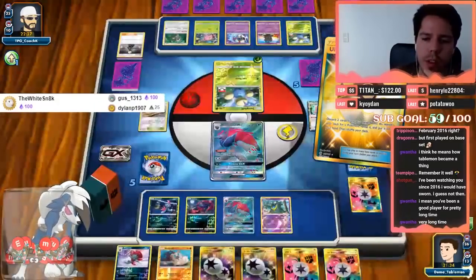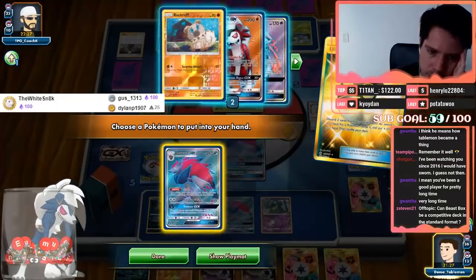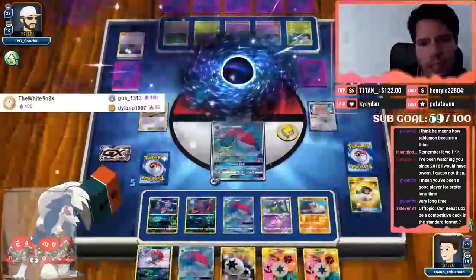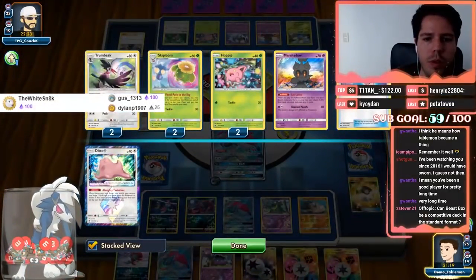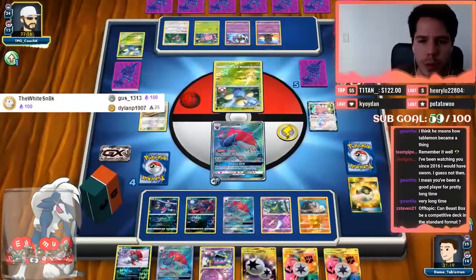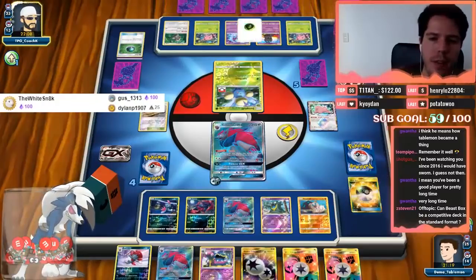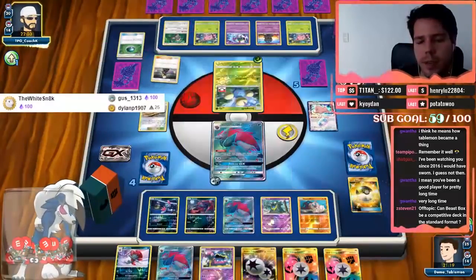I'll Ultra Ball away the Kukui and a Unit Energy — you never know, maybe I'll need a non-GX attacker at some point. The Muk is prized — are you serious? I'll grab a Lycanroc to work with. Silly Muk is prized when we want to use it. But now we're ahead in the prize trade-off. There's a Muk in the prizes — one, two, three, four, five, six, seven. My opponent didn't do anything to add more Pokemon to the Lost Zone last turn, so hopefully he won't be able to get the three or four he's missing to knock me out with Jumpluff.